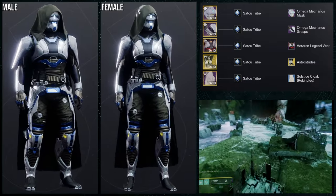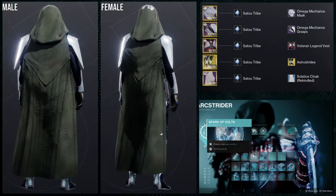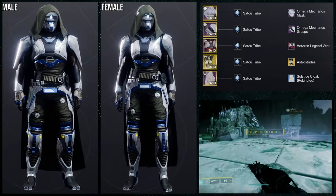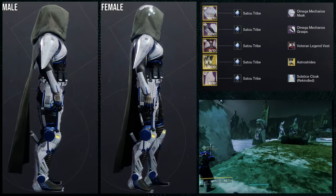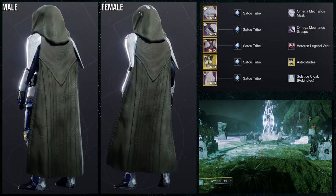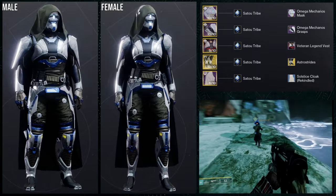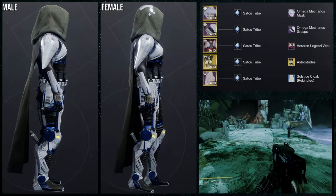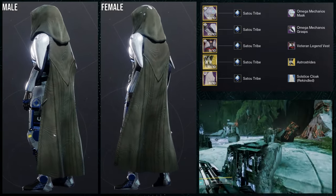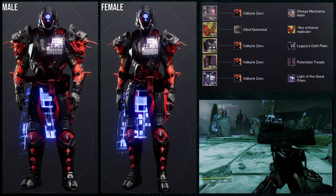Sato Tribe is literally the best shader in the game personally. I really like this set. I will say it's a little unfortunate that the Omega Mechanos grasps has that navy blue that doesn't change color. Some people might say it doesn't really matter because there are blues in here that combine it — I'm on the fence on that. But the chest piece specifically does have a navy in that middle plate, so that's enough for me not to be too annoyed. Overall I really, really like this set and will probably actually use it.